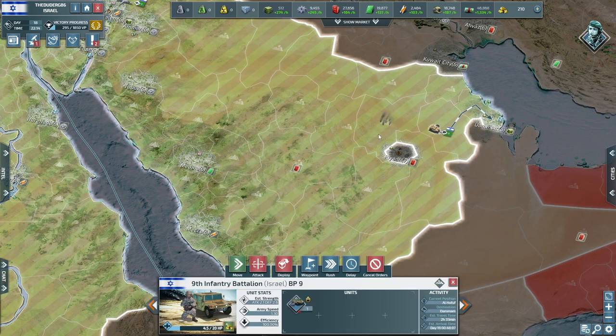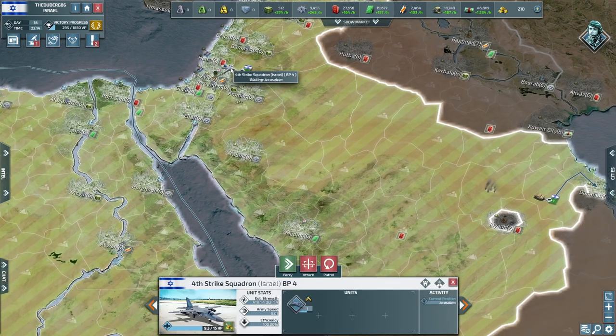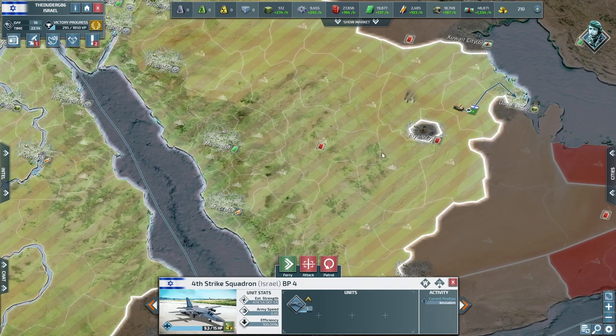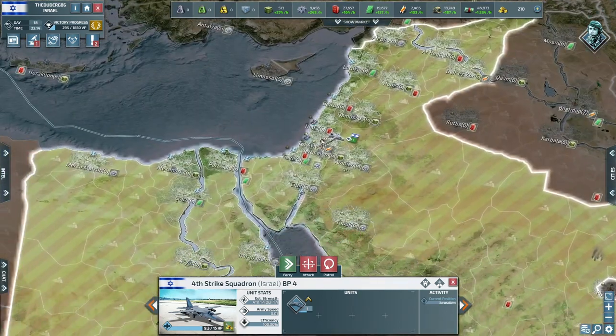The one soldier out of the six has made a run and is going to sit in Demam while we muster our strength. I've been losing jets to it — everything — it is one stacked little city. That has put a dampener on what we were planning.